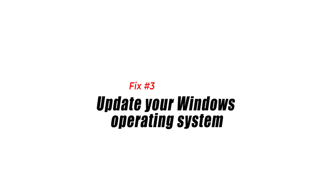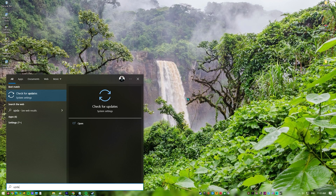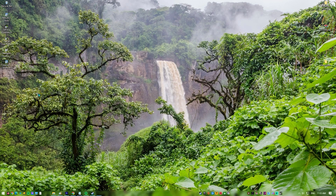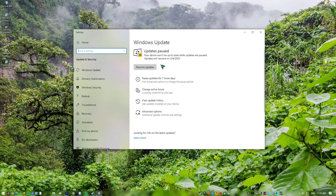Fix 3: Update your Windows operating system. Check if your PC has the most recent version of Windows installed. These updates will also include software patches, security patches and optimizations, as well as fixes for the game's occasional crashes and other issues.